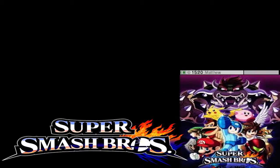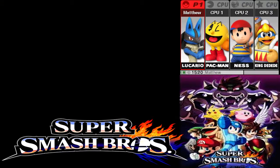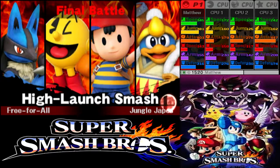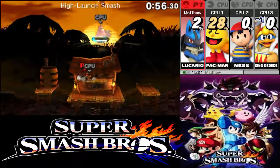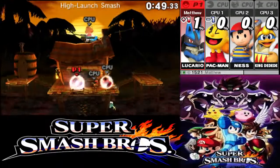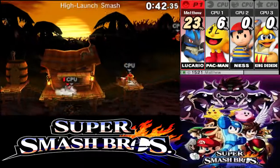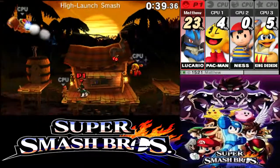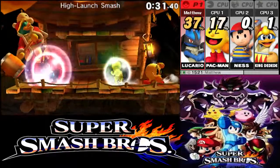At the end of Smash Run, if you complete it, it'll tally up your stats and everything. These stats are going to carry over to the challenge that comes next. It says the final battle is High Launch Smash — so if you do a Smash Attack, you'll launch your enemy really far. It's actually a timed one-minute Smash, not a stock battle. The stats you accumulate during Smash Run carry over to this final battle. So if you have high defense you won't get launched as easily, high speed means you go really fast, and high attack means you launch opponents farther.